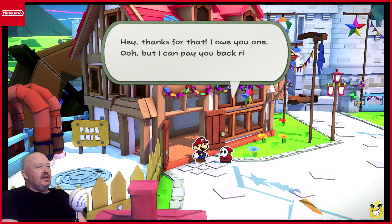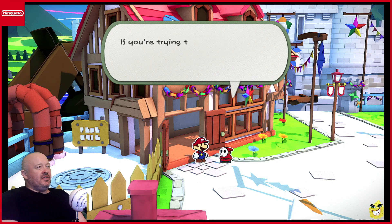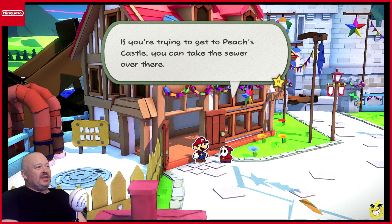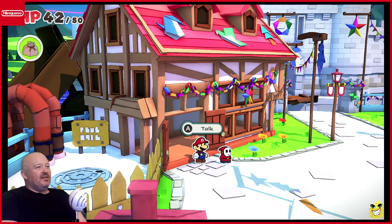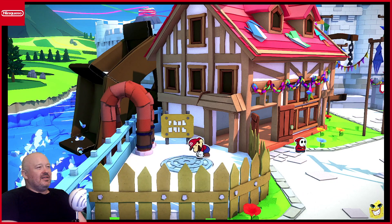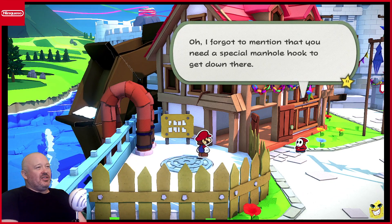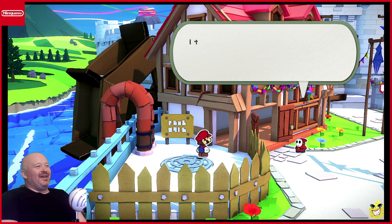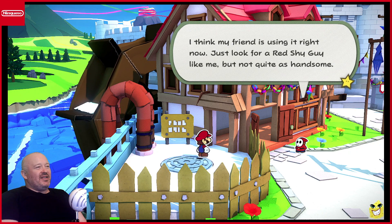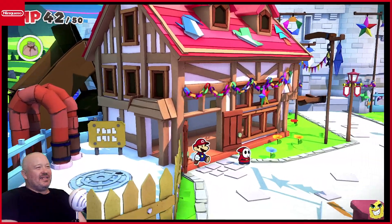Pull out the Shy Guy. Thanks for that. I owe you one. But I can pay you back right now with information. If you're trying to get to Peach's Castle, you can take the sewer over there. Thanks. I forgot to mention that you need a special manhole hook to get down there. I think my friend is using it right now. Just look for a red Shy Guy like me, but not quite as handsome. Curses. Sure, thank you. Let me get down there.